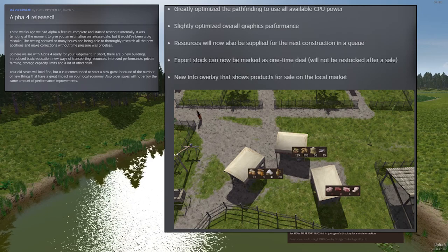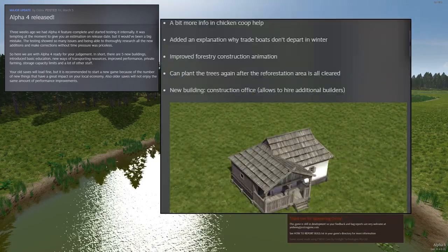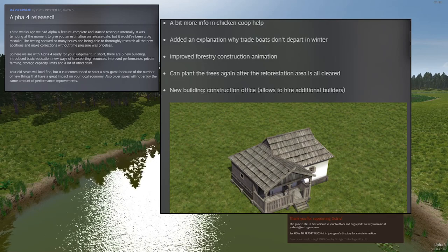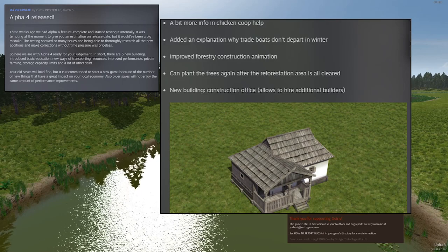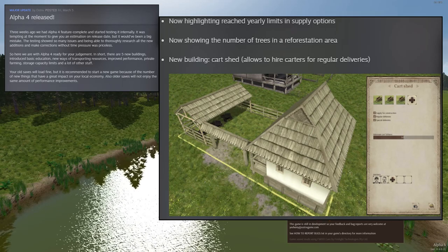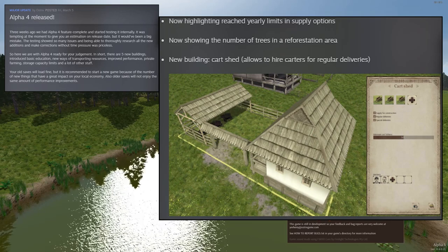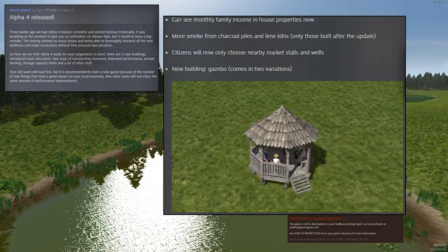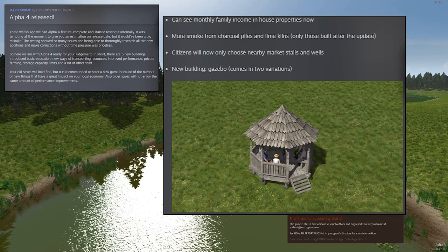New info overlay shows products for sale at the local market, improved forestry, construction animation, and you can plant trees again after the reforestation area is cleared. They have a few new buildings: a construction office that allows you to hire additional builders, and a cart shed that allows you to hire carters for regular deliveries. Citizens will now only choose nearby market stalls and wells. New building: the gazebo, in two variations.